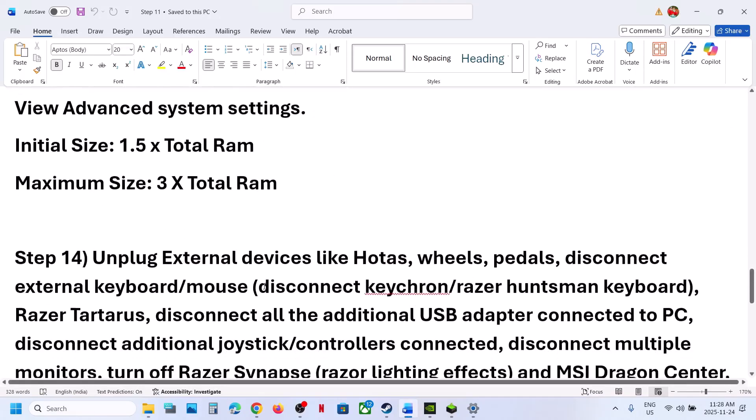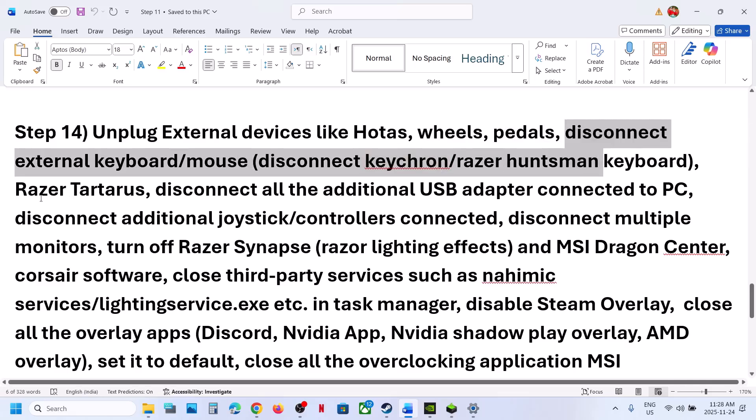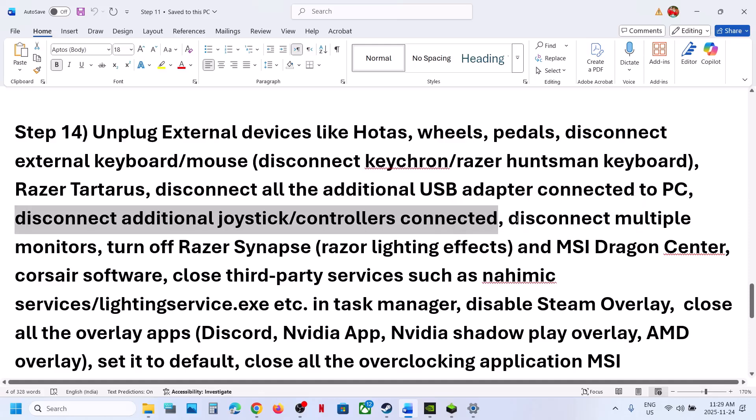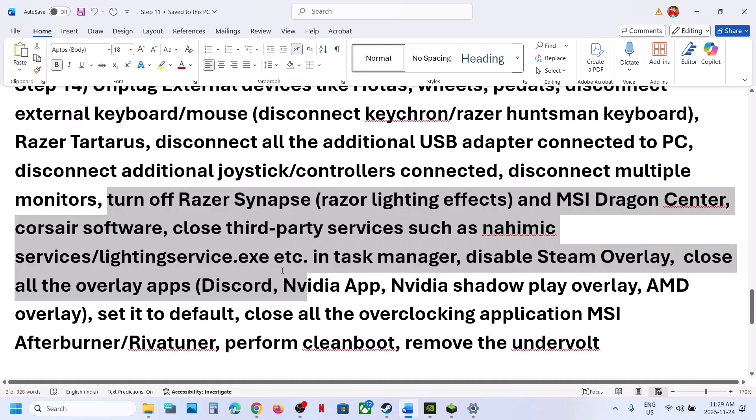The next step is to unplug all external devices you are not using. For example, if you have external devices like wheels or pedals, disconnect them. Disconnect external keyboards and mice you are not using — such as Razer or any other brand. Disconnect USB adapters or dongles, extra controllers connected to the computer, and multiple monitors. Try launching the game on a single monitor.